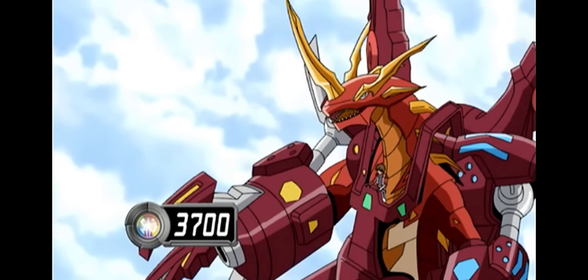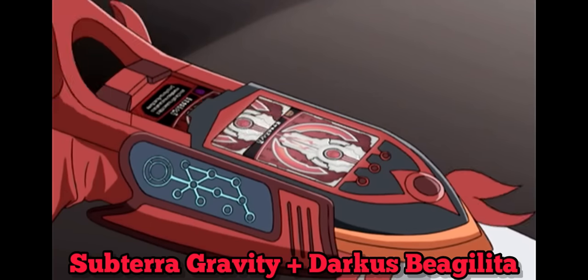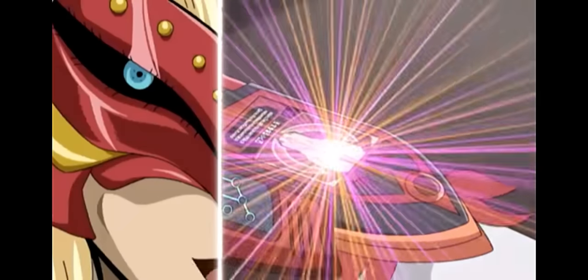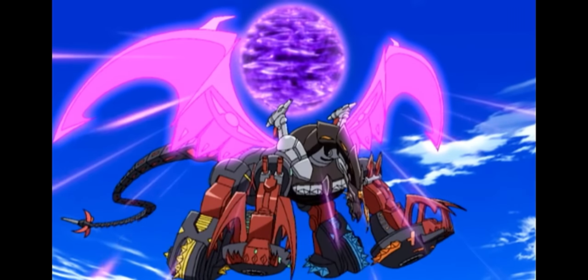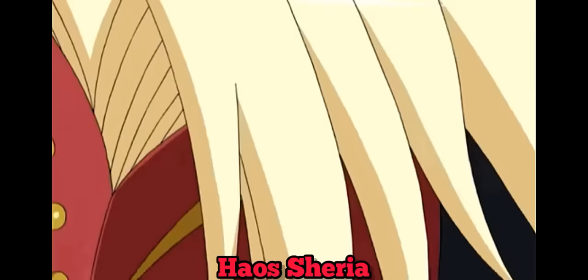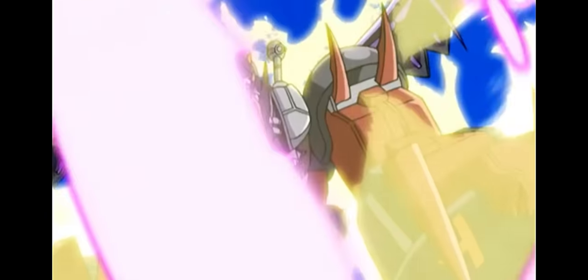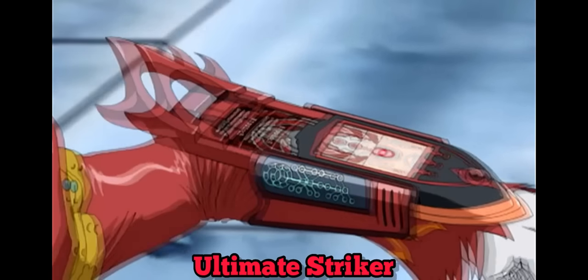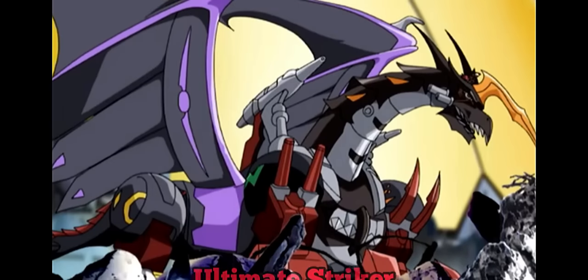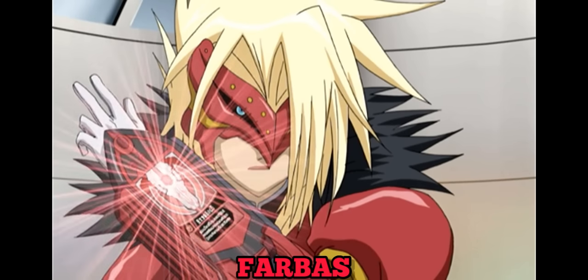Hang on. Double ability activate! Subterra Gravity, plus ability card set. Darkus Bagalita! Let's see you joke your way out of this. Double ability activate! Darkus slay, plus Chaos Sharia! You will bow before me! Six Attributes Fusion Ability Activate! Ability Card Set! Ultimate Striker! All six attributes! Ability Activate! Firebus!